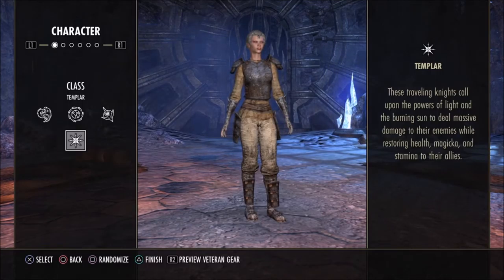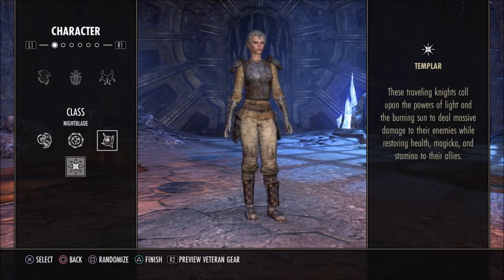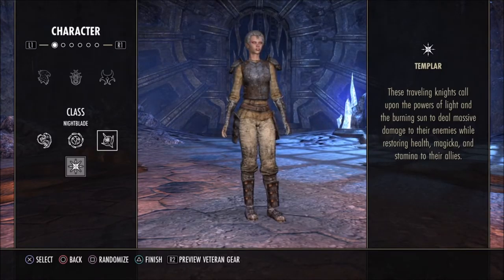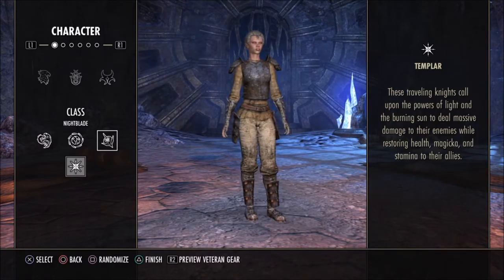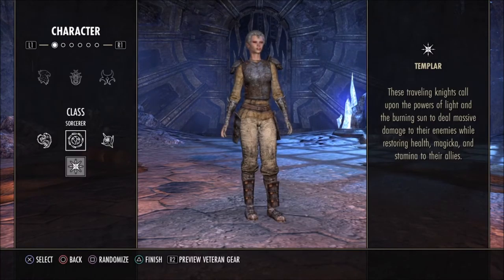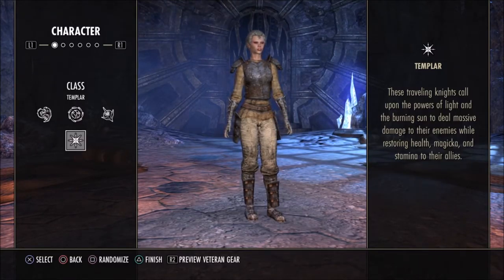The sorcerer can be used as a healer, but the best healer I've found, especially early on, has been the Templar. The Templar comes with its own set of healing abilities built into the class. You can equip a healing staff and get a whole set of healing spells from that, but the Templar is the only class with its own specific built-in healing spells, and those are very nice to have.